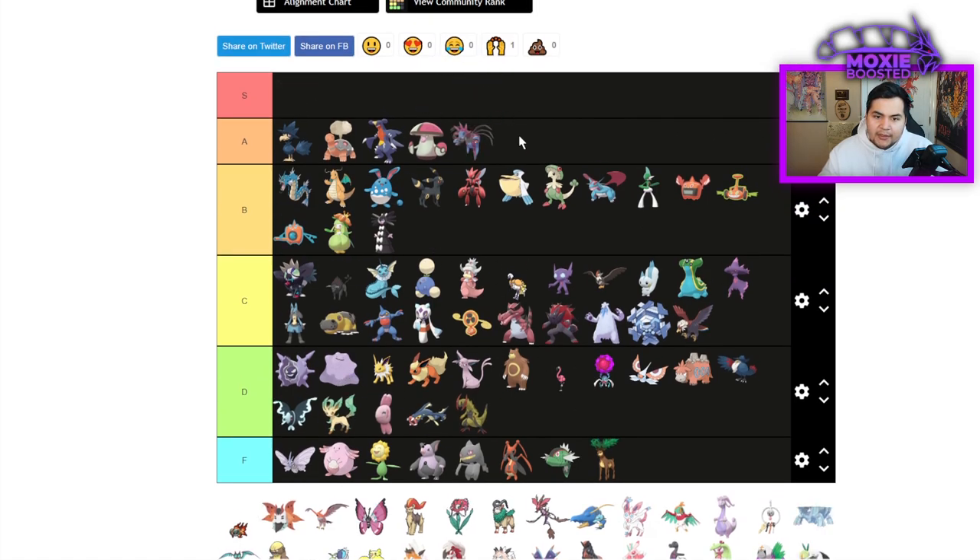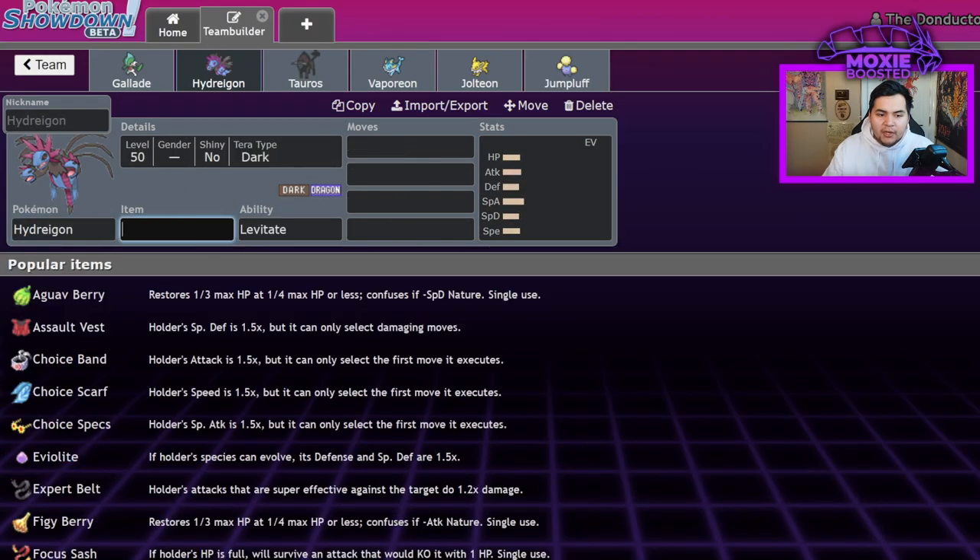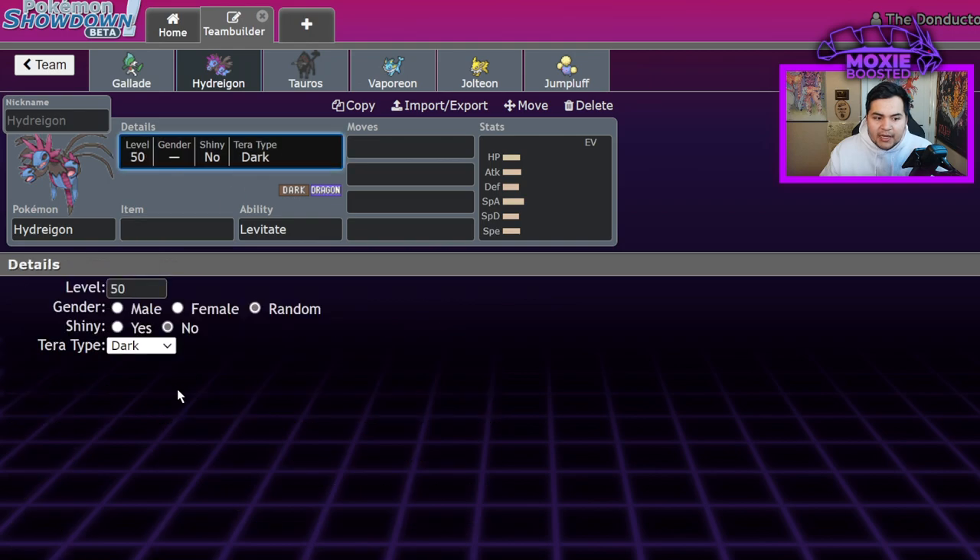Hydreigon — that's another A tier. This gen it's super good because it has the ability to Tera into a wide variety of types that all lose a Ground weakness because it's levitating. Fire is quite good with Heat Wave, Nasty Plot, Tailwind. You don't even need Nasty Plot — you can run a Life Orb and still deal a lot of damage.